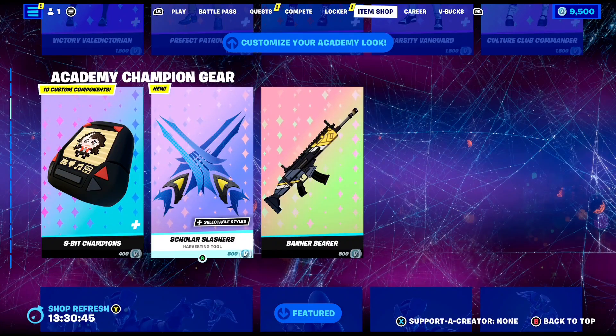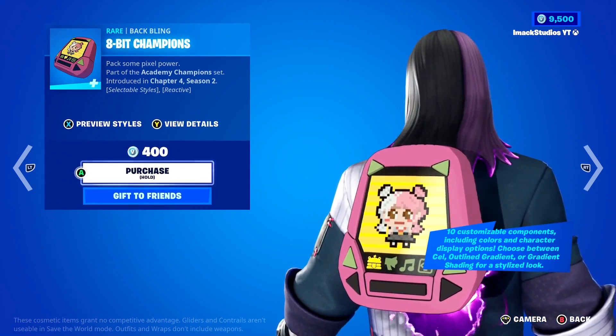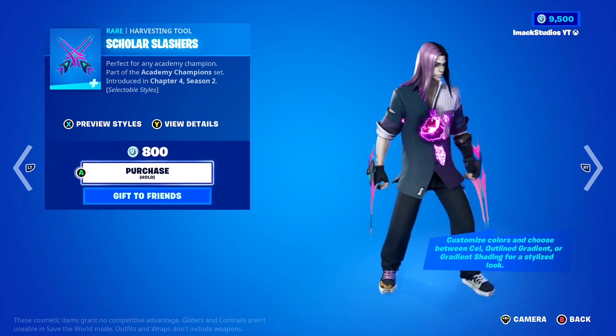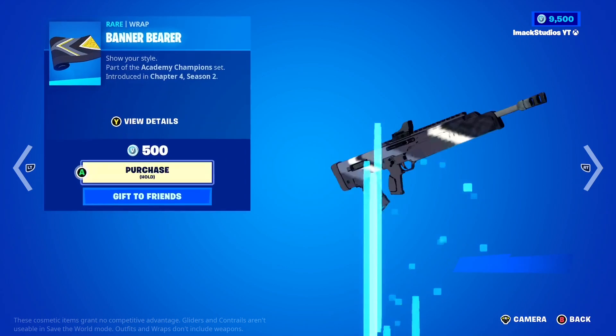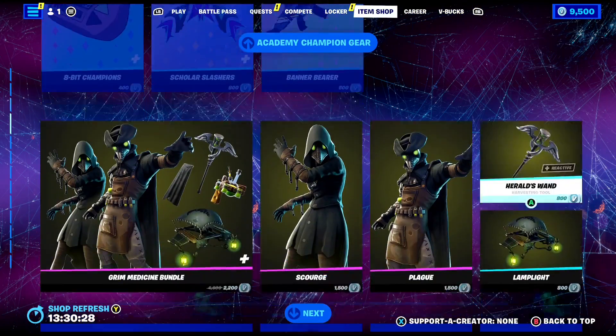They are super clean. Down here we've got the gear for them. You've got the 8-Bit Champions back bling, which is like an 8-bit animated back bling here in Fortnite. Then you've got the Skull Slashes pickaxe, which is also super customizable with the colors. And to finish it off, you've got the Banner Bearer wrap, which is super clean — absolutely insane.